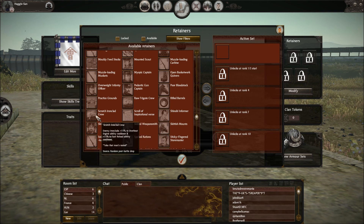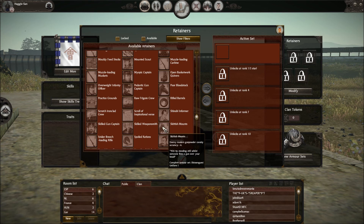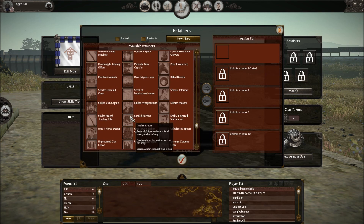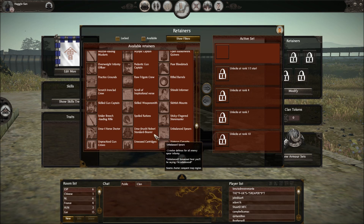Scratch Ironclad Crew: enemy ironclads plus fifteen percent to overheat engine and fast reload ability. Gun Bolt accuracy plus five. Skilled Weaponsmith — seen this one: plus one attack for all spear infantry. Skittish Mounts: enemy modern gunpowder cavalry minus six accuracy. Sticky Finger Storm Master — seen it before. Spoiled Rations: reduced fatigue resistance for all enemy melee infantry. Snyder Breech Loading Rifle: Tosa Rifleman, Yugekitai, and Sharpshooter reload skill plus five. Unbalanced Spears: minus two melee defense for all enemy spear infantry. Uma Jirushi Nobori Standard Bearer: avatar plus three morale.